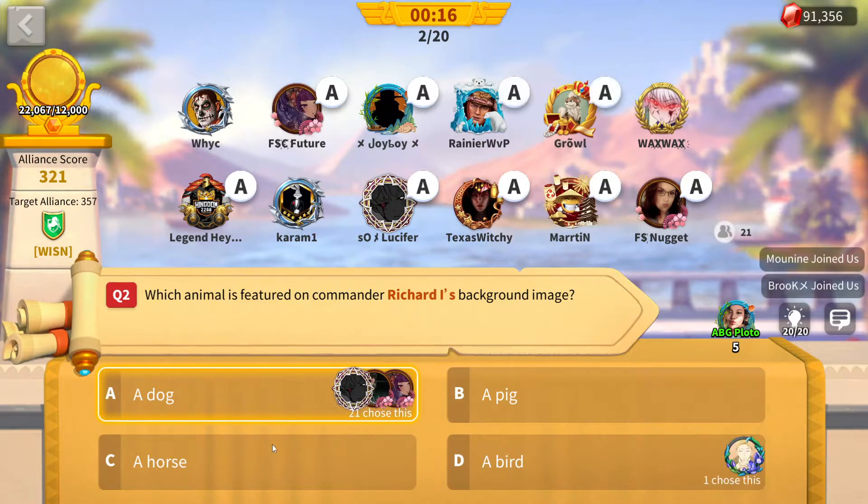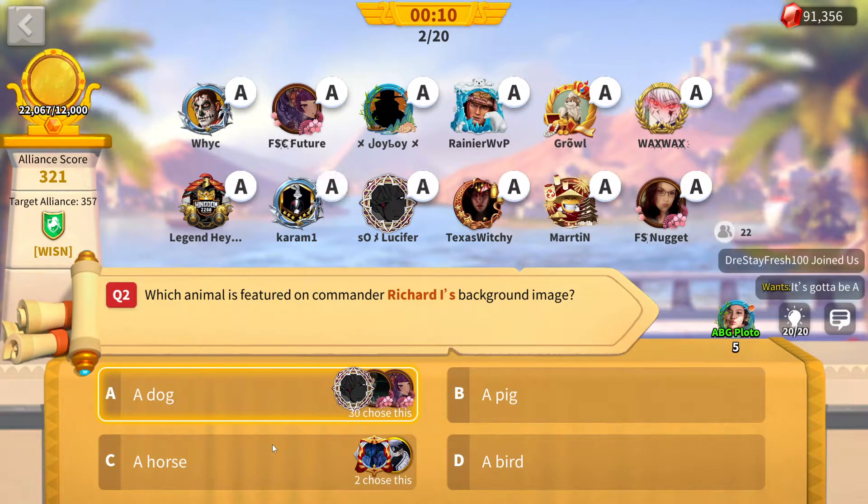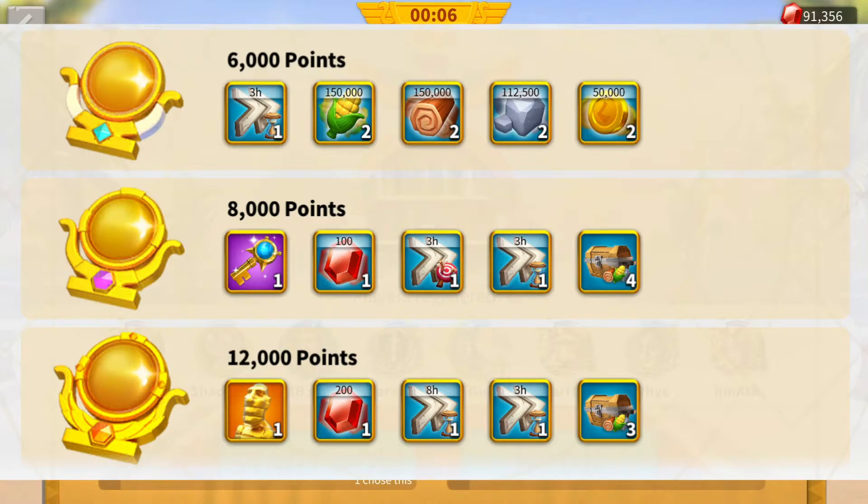There's a question, there's four answers — multiple choice — and from there your alliance gets points based on the correct answers within your alliance. There's also tiered rewards based on the point system. So if you get 12k points as an alliance, you get one free gold head, a couple speeds, and some gems.